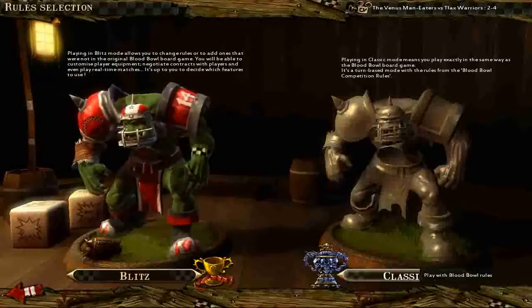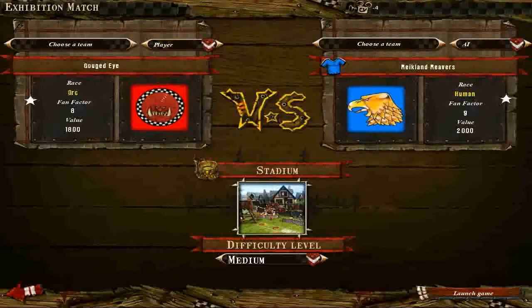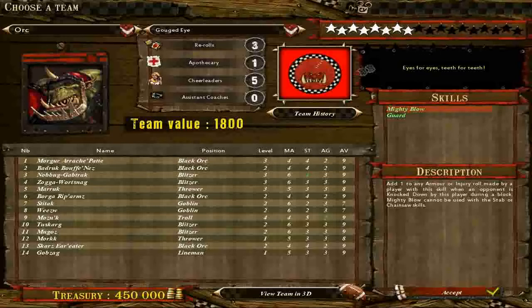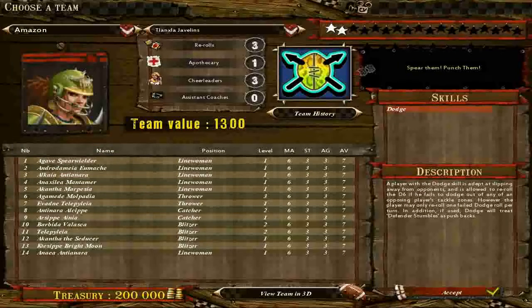We're going to play classic mode because blitz mode is a little bit strange — it's real time and it's a little bit less like the board game, which is the way I enjoy playing it. Our team is going to be the same team we're going to play in our actual campaign, so let me find them. Amazon — this is the team we'll play in our actual campaign, so I figure we might as well play them right now.